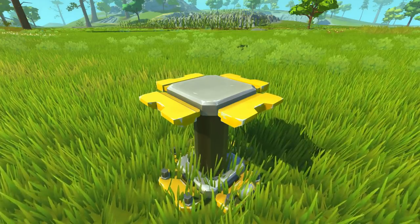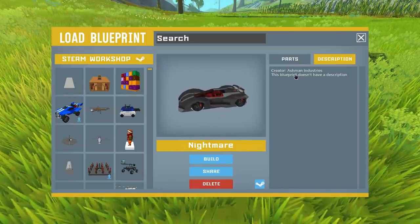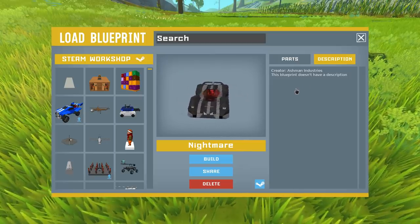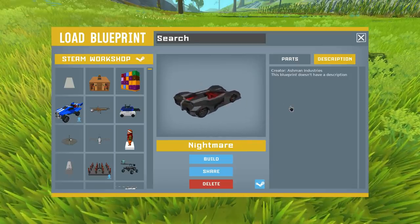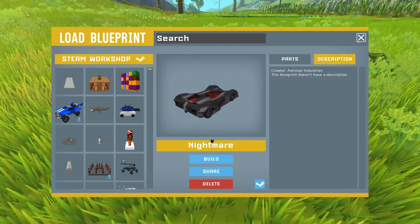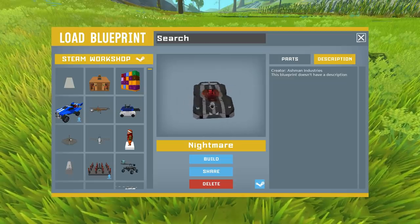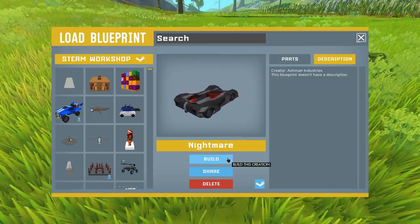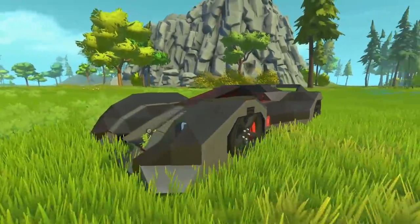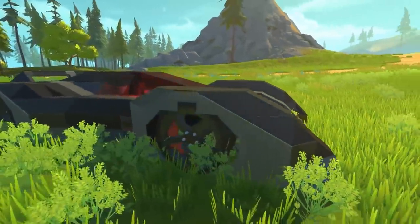First up we've got another car from Ashman Industries, who has been on the Top of the Shop for the last three weeks in a row with this amazing car he's been modifying. This one right here is called Nightmare — a very fitting name. It's like the dark version of the vehicle, still with the same red features. Let's spawn this thing in. Wow, this thing looks absolutely fantastic — I love seeing the evolution of his vehicle.